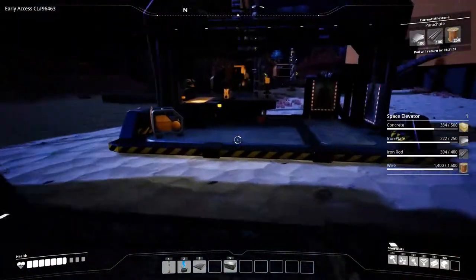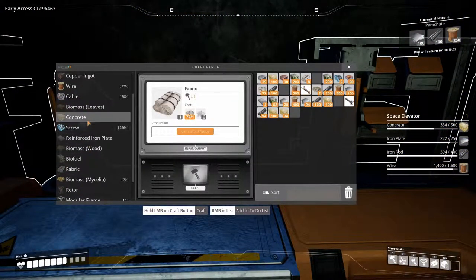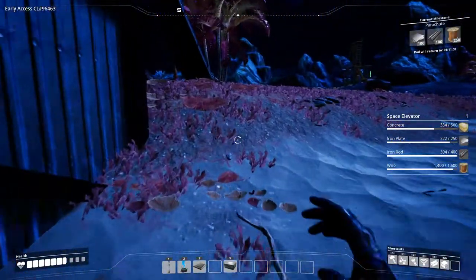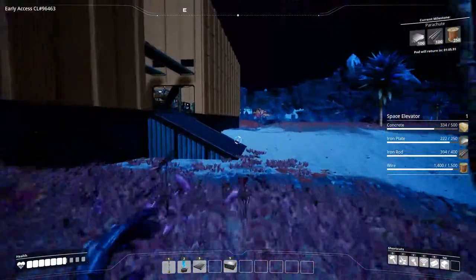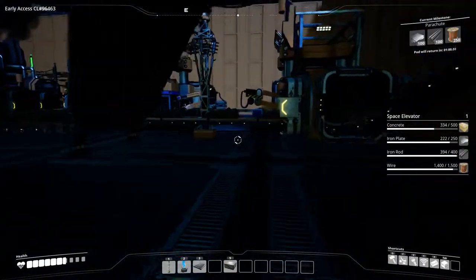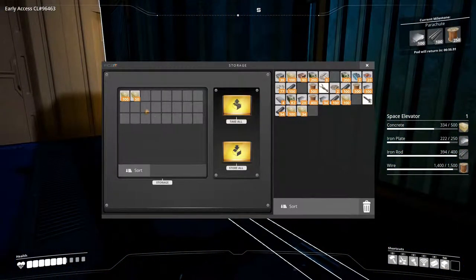I consider crafting some cement manually but only have two limestone, so that won't work. Let's see how much concrete the factory has produced in the meantime — I need exactly 165 more concrete. I didn't expect the factory to have produced that much — but there it is, almost exactly what we needed.